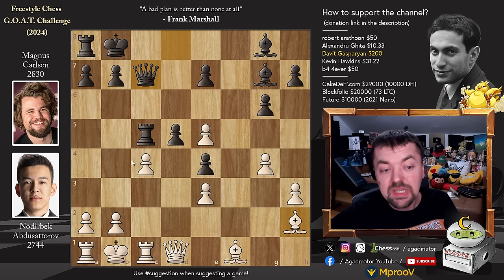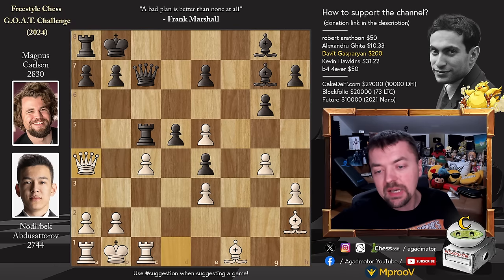So here we have queen to a4, and now Abdusatov basically allows Magnus to win the game on the spot, but only if he plays correctly. Feel free to pause the video and try to figure out what Abdusatov missed by playing queen to a4, while I give you a couple of seconds.